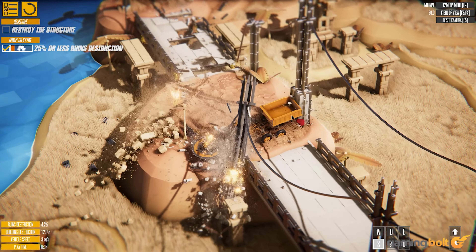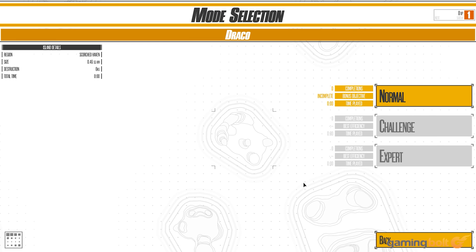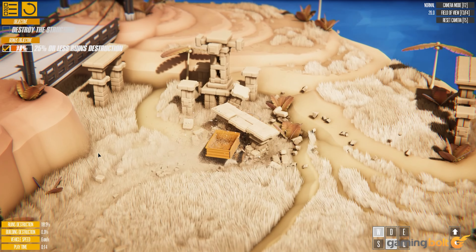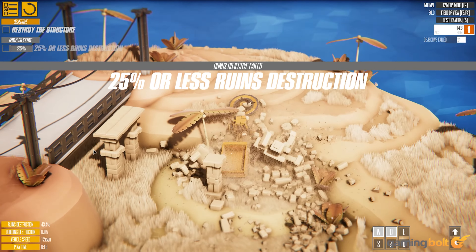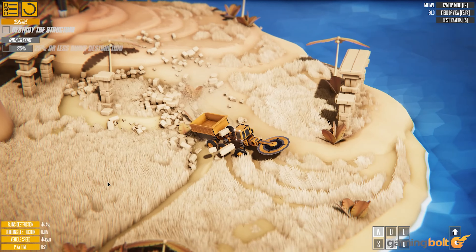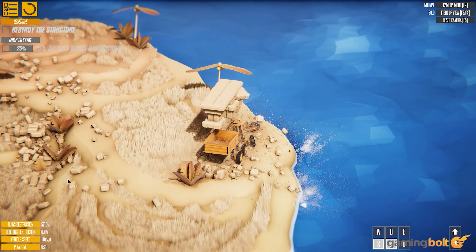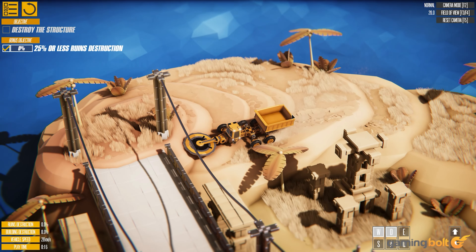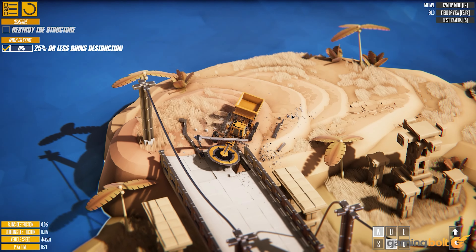What are these objectives? Each island features normal, challenge, and expert objectives, whereby you'll have strict time limits to destroy everything in sight, or be required to travel from spawn point A to a specific target at point B, whilst taking care to preserve stone ruins. There's an element of strategy at play, with your vehicle needing to offer the optimum tools to complete the objectives — it'll play out as a 3D puzzle at times, where without foreplanning you could calamitously rip the underside of a bridge that you need to cross later.